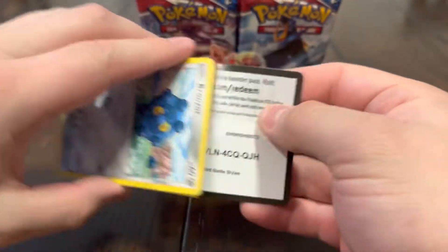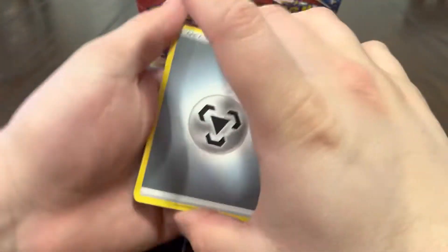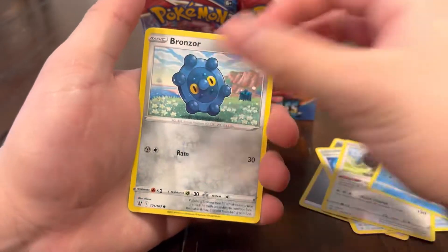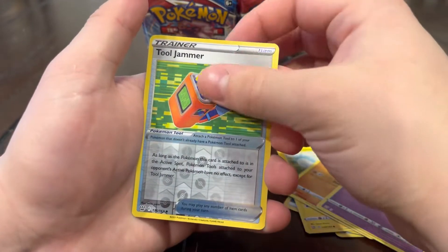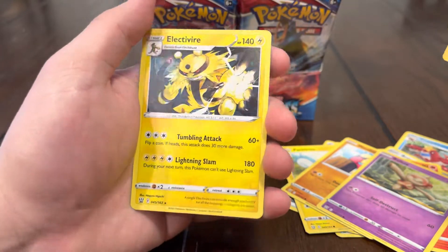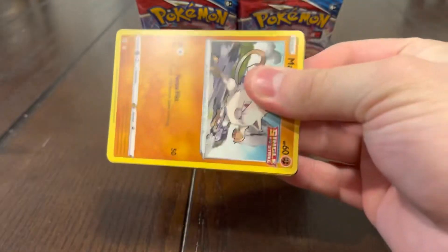Surprised at how good we're doing for a Battle Styles video to be honest — usually Battle Styles is pretty harsh, hopefully it stays this way. I feel like the end of the video is about to be cold, but who knows, hopefully we pull a secret here. We got that Toxtricity, Pachirisu, Mianfu, Boltund, Toy reverse, Tool Jammer, and an Electivire to end our streak.